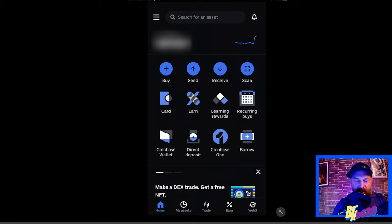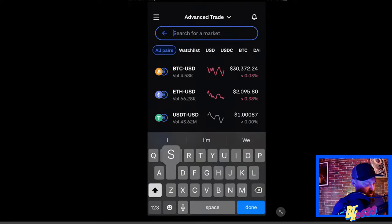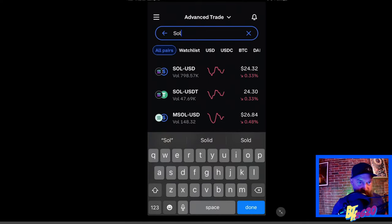The very first thing we need to do is obtain some Solana — it's a type of cryptocurrency that Star Atlas runs on. In order to buy Solana, you need some type of cryptocurrency exchange that will turn your native currency into a cryptocurrency, in this case Solana. I happen to be using Coinbase right now — it's one of the most regulated exchanges in the United States and probably one of the most popular. I'm going to type in SOL right here, and you can see SOL/USD — SOL is short for Solana.